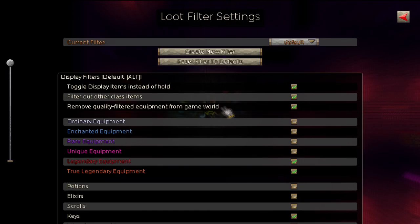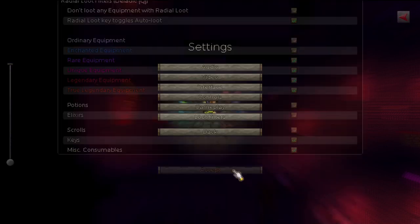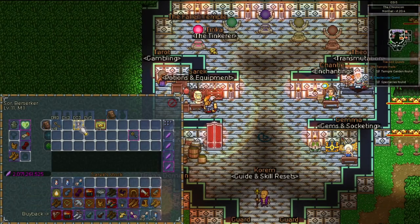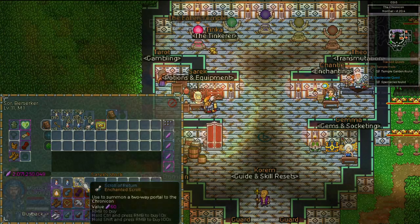On the loot filter, I turn off ordinary and enchanted equipment — rare and unique are the only two you care about this early. I turn off rare items that are on heroic when uniques start to drop a lot more often. I also just straight up turn off all consumables; I just buy potions and scrolls from the Chronicon every few levels so I won't have to manage my inventory so much.